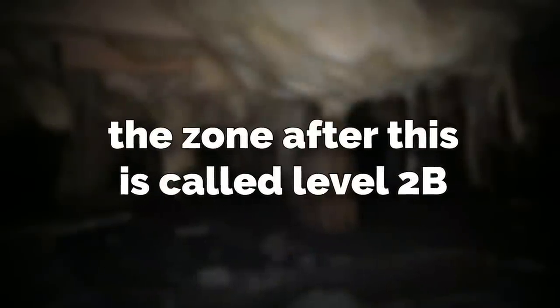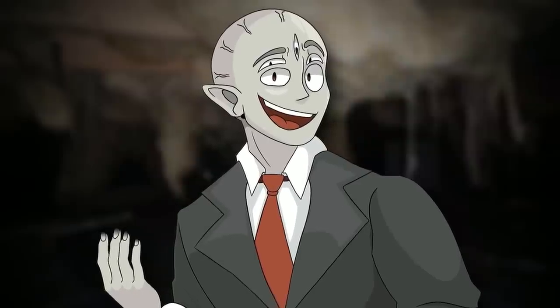The zone after this is called zone 2B, which is just like 2A except it's dark. It's more dangerous, because the walls, the floor, and everything else here is disintegrating and cracking.